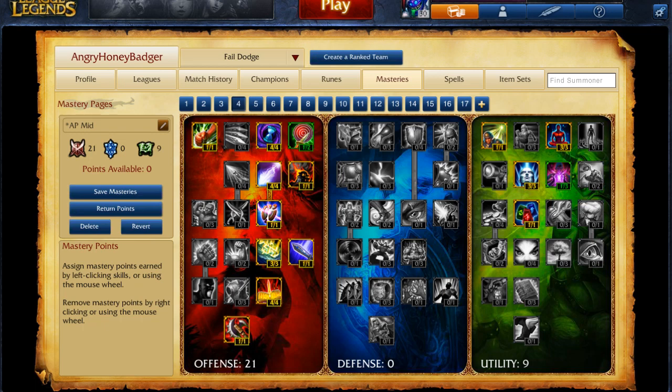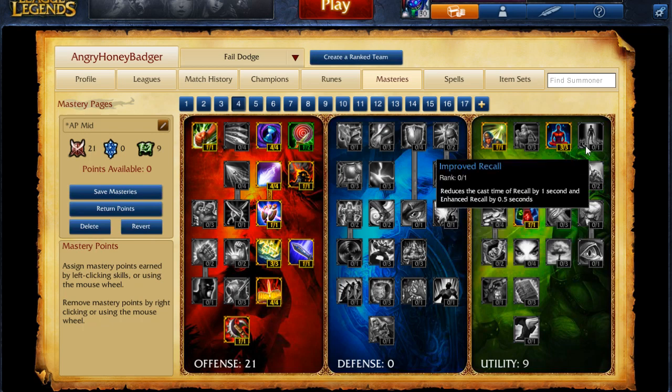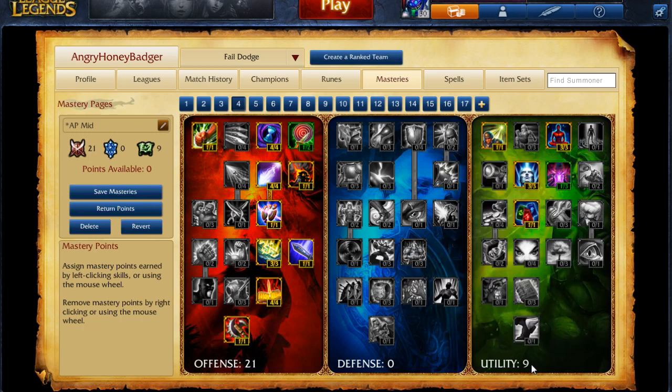As for the masteries page that I take when I'm playing Ziggs, I go with the 21-0-9 page — 21 in the offensive tree, picking up everything that's going to help increase our ability power and all of those ratios for maximum damage. Then in the utility tree, what we like to go for is some extra mana regeneration and increased buff duration for when you get your blue buff from your jungler.